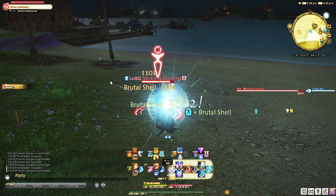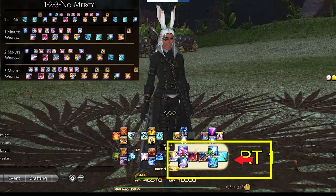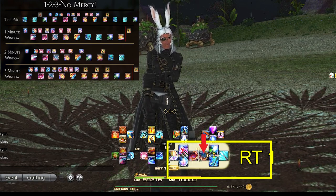If you want the other tank controller guide setups, those will be linked down below in the description box. Right trigger 1 is always our main GCDs: Keen Edge, Brutal Shell, Solid Barrel — easy 1-2-3. We also have our single target damage over time, Sonic Break.